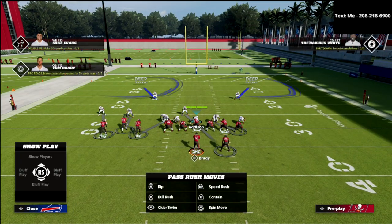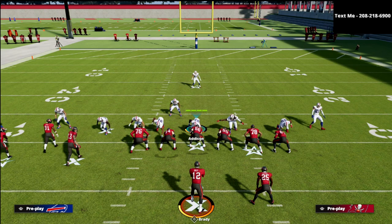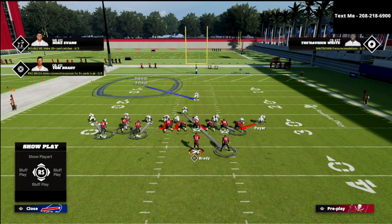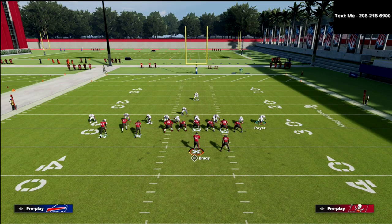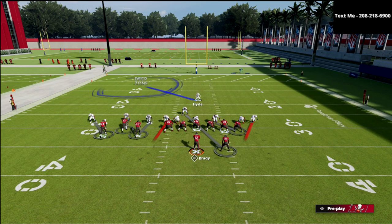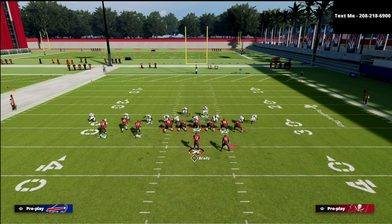Basically what we're going to do here is simply show blitz, and then we're going to take this safety that comes down on the tight end side and blitz him. Then what I like to do is go ahead and QB contain, and I'm going to slide him in just a little bit so that he is off of the contain. When people run P.A. Bootover, typically the running back is not going to be on a route, so I'm going to globally blitz my linebackers. Then I'm going to bring this safety down in the box and man him up on the tight end just in case that tight end goes on a route.